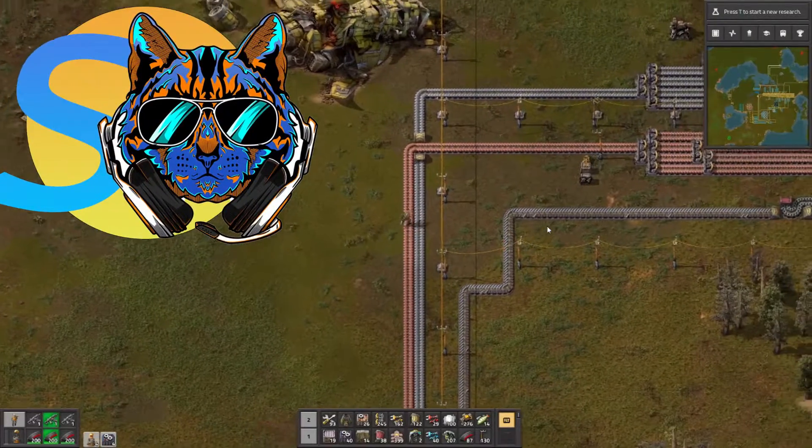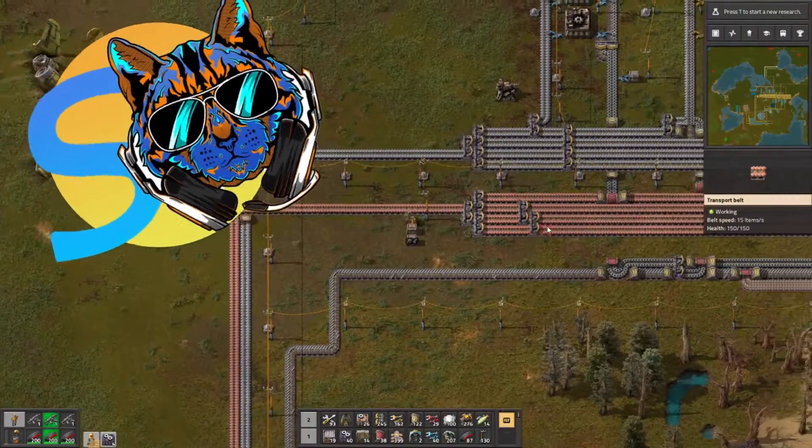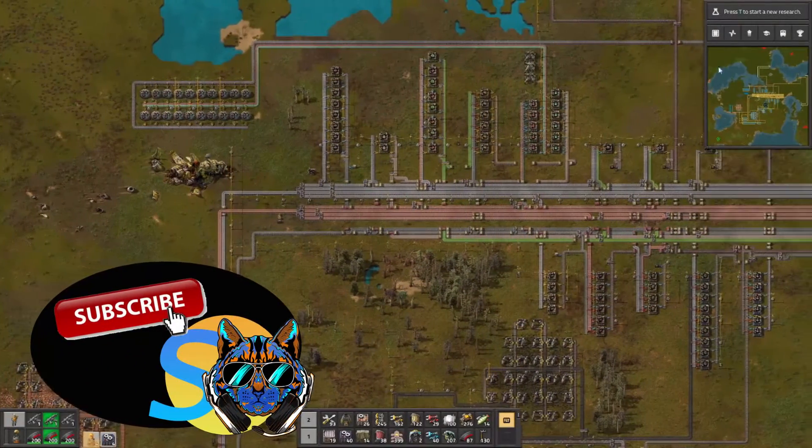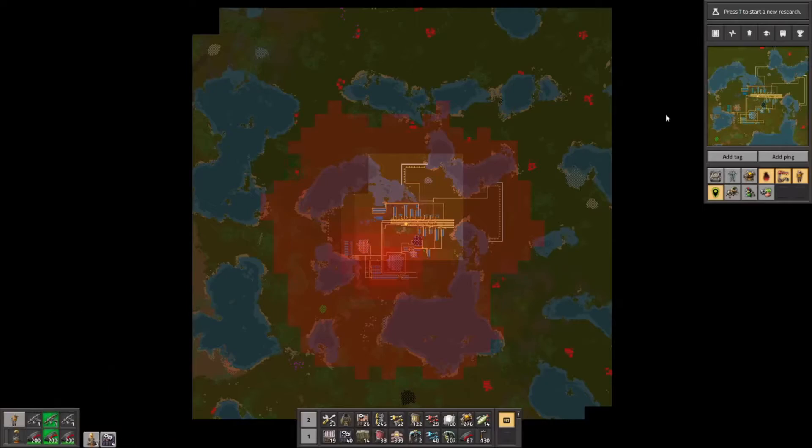G'day and welcome back to Stitch Up and another episode of Factorio. This is our Lake World playthrough — as you can see on the map, there are lots and lots of lakes and lots of biters around as well.